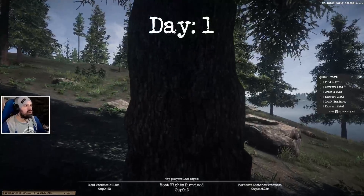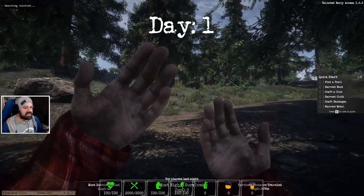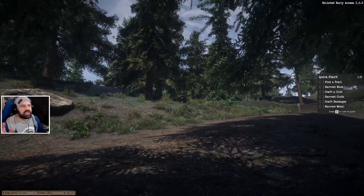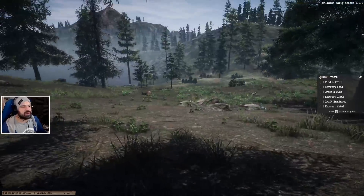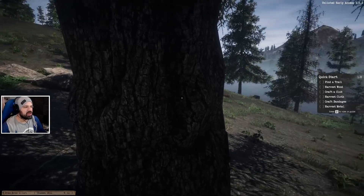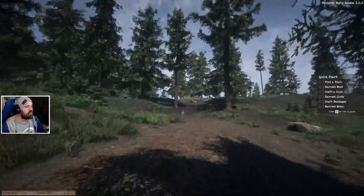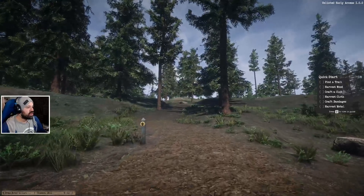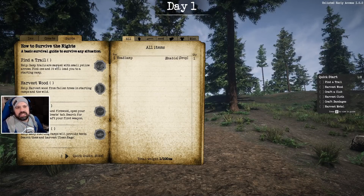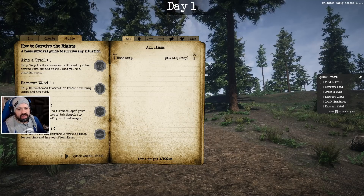Day 1. So press F for seeing vital stats. I can see my hands. I put the camera in the middle because I wasn't sure exactly what we're going to have on screen. When I click, I can't do anything, so we can't punch a tree. Press F to view the guide. Camp trail is marked with small yellow arrows — find one and it will lead you to a starting camp. I saw that little arrow there.